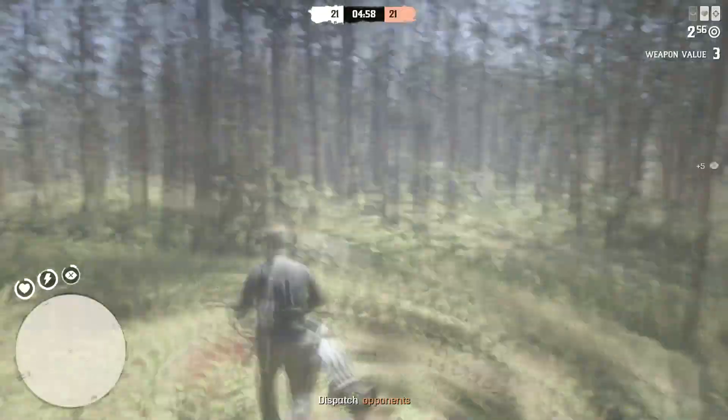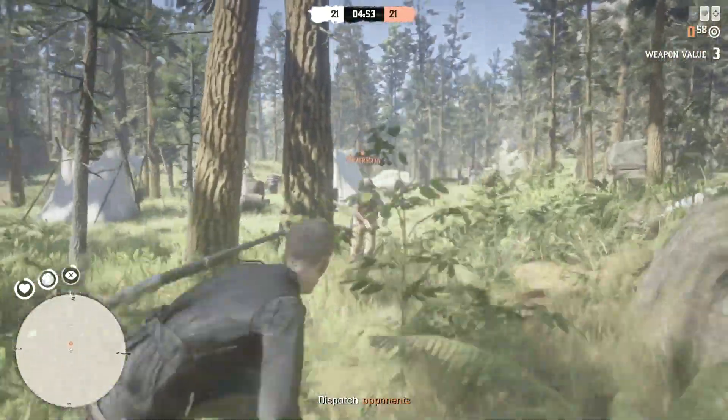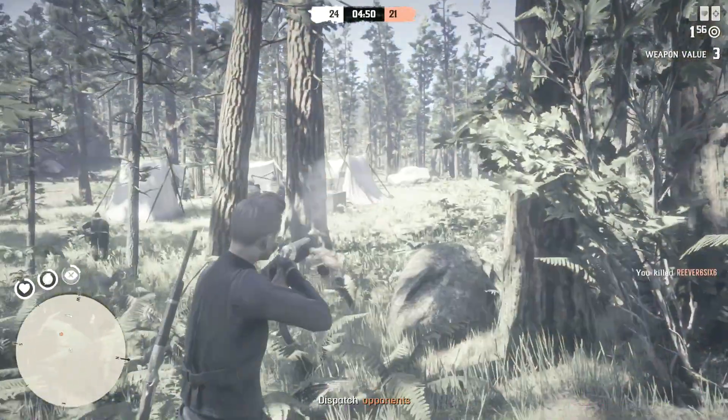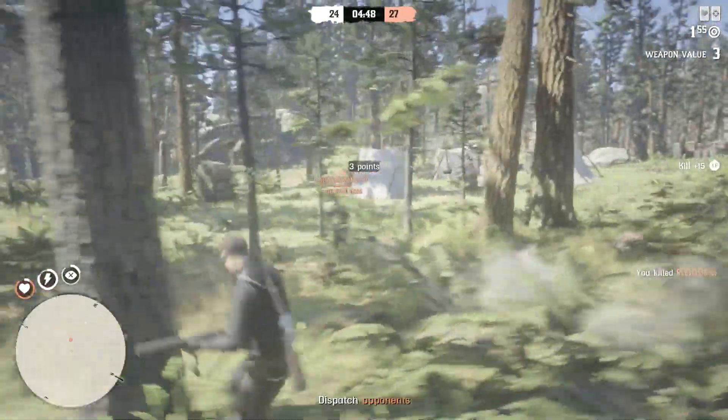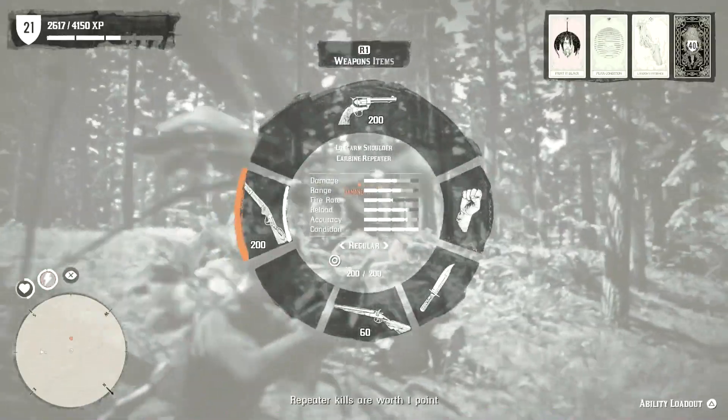The key to winning is use your tomahawk — as you can see you get six points for tomahawk kills. Then quickly equip your shotgun; you get three points for shotgun kills. These are the best two weapons to use. The tomahawk is still a lock-on, so as you can see...